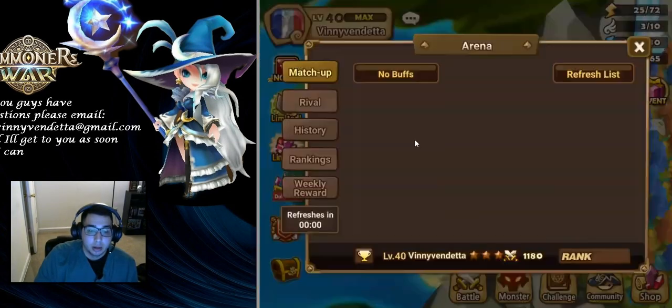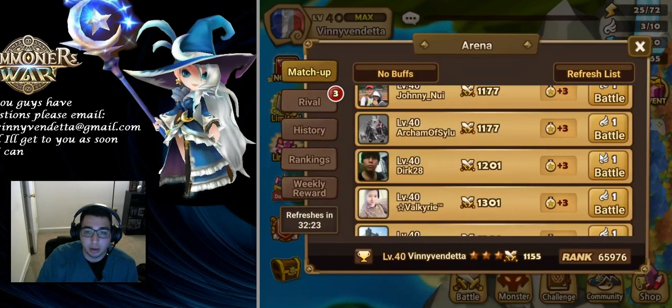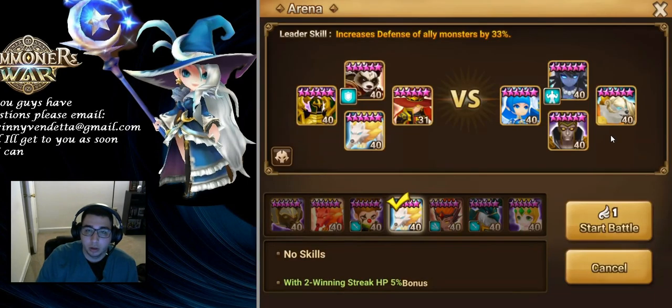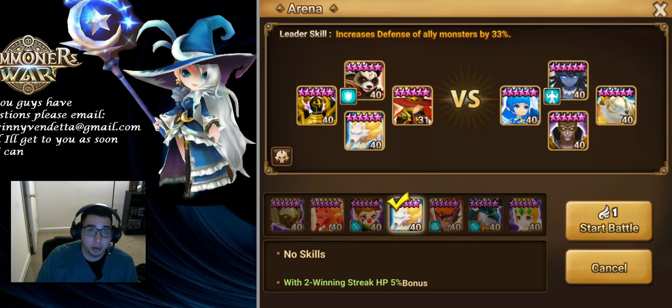For the arena we're taking the fire panda — a fusible — for the defense lead to help Copper out, and we're going to take Randy, my Randy, which has horrible runes — literally everything I had lying around, he's on Vampire. I just need him to be faster than my Copper to get that defense buff. So: defense leader, defense buff and crit rate buff from Randy, Bella's going to defense break, and Copper's going to nuke somebody.